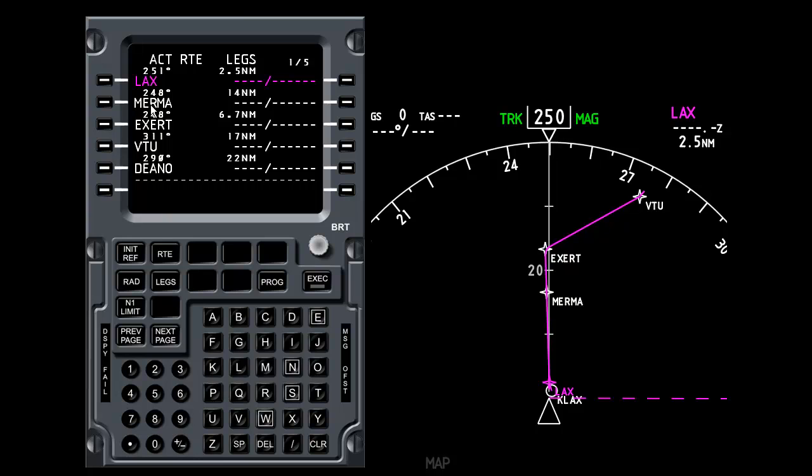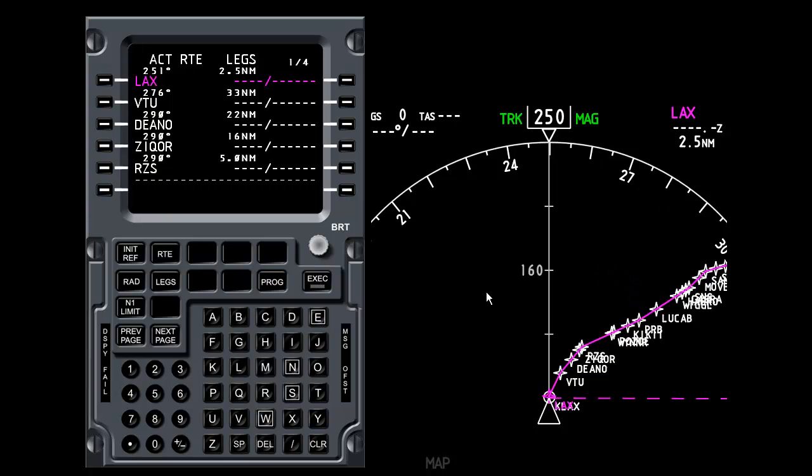You can see that Murmur and Exert have returned. But now we're going to commit to it — we are going to cut the corner and go from LAX to VTU. I select VTU on the CDU and enter it. It says MOD for modified route. Pressing the EXEC button makes the white dashed plan become the active plan. Those two waypoints have now disappeared and this is now an active plan.